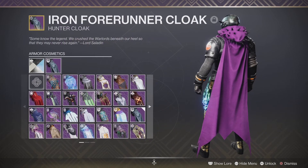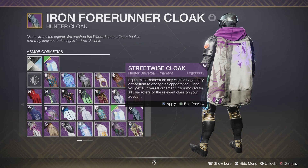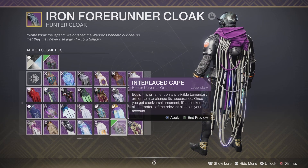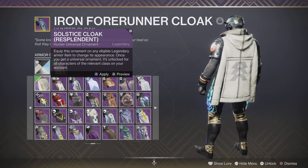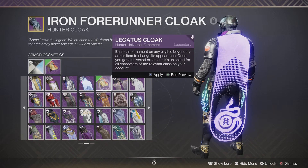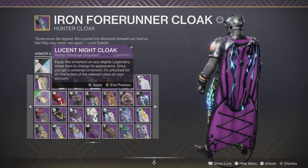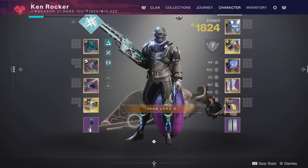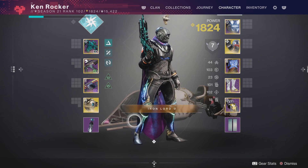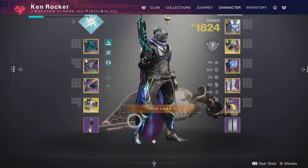There's a Vin Diesel cosplay in Destiny and it looks hilarious. The arms are skin-toned so it looks like bare arms with no sleeves, and the helmet looks like a bald head. With certain shaders you can make it skin-colored too — it's pretty funny.